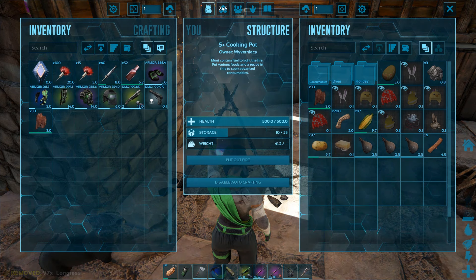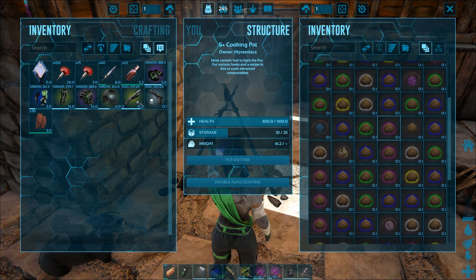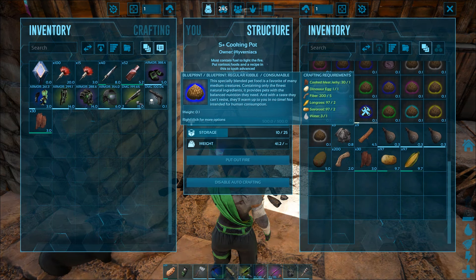For the majority of dinos you will have to place it into their inventory when they are unconscious. When their food stat value drops by usually 80 points, the kibble will be consumed.